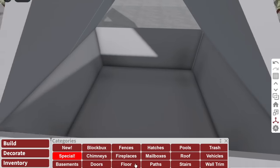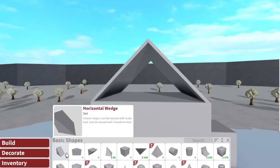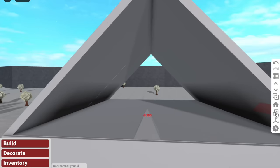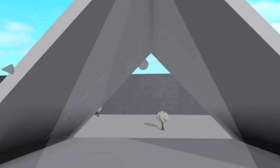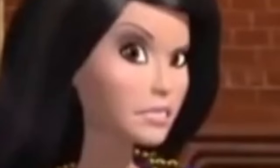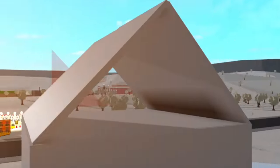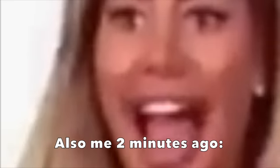Now we just have to do the transparent roof at the top — basically the little windows. Luckily, Bloxburg finally added a pyramid shape. If this works, I can just use a triangle... It doesn't fit. Are you joking? Fine. What about horizontal ridges? Doing custom roofs in Bloxburg, it's difficult at first, but once you get the hang of it, it's actually pretty easy. I'm so angry!